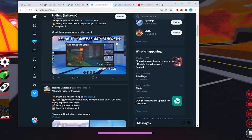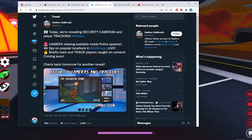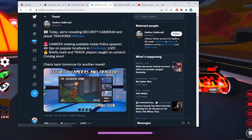Over here on the Badimo Twitter page, as you can see, this is security cameras and trackers. They say today we're revealing security cameras and player tracking. So this is two requested features — or I guess it's one feature overall, but it has a feature inside of a feature. You can track a player using security cameras.